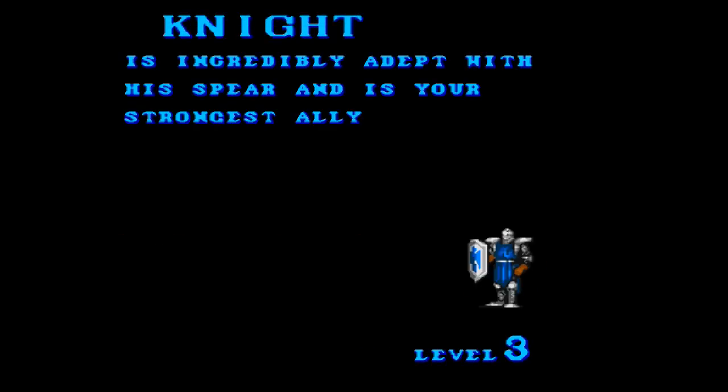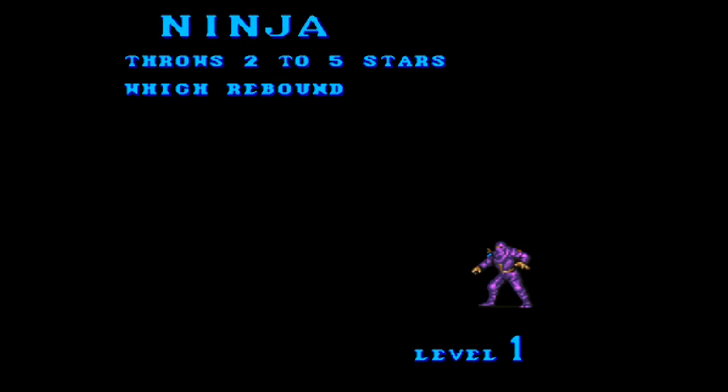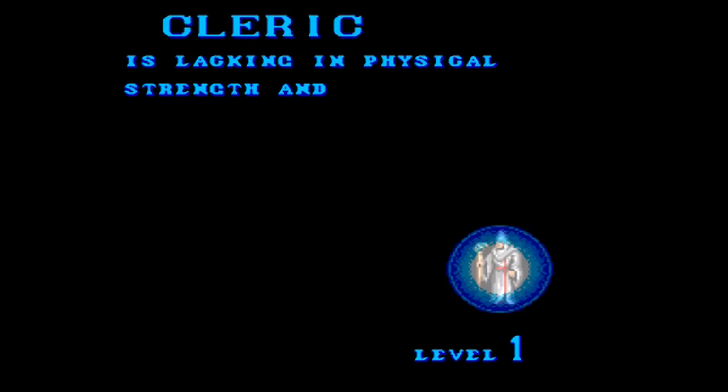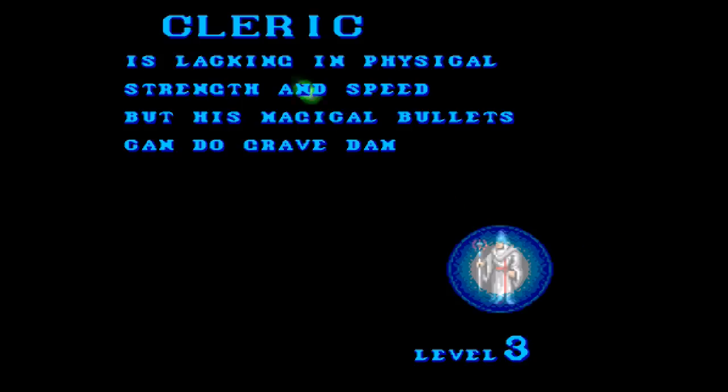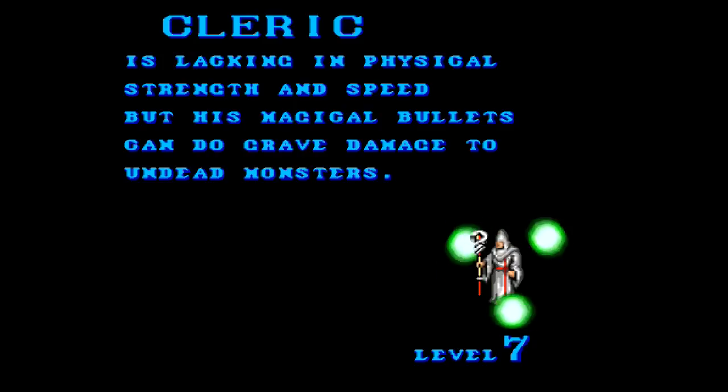I remember this now — the C's in this game look like G's, so it reads like 'ingrigibly adept with his spear and is your strongest ally.' The C's look like G's and the G's look like C's, it's really strange. Ninja! Yes, when I think of medieval stuff I think of ninjas, and fire — hey, there's a Ryu Hayabusa. Fast but not so powerful, story of my life. Lacking in physical strength and speed, but his magic — what a mess.